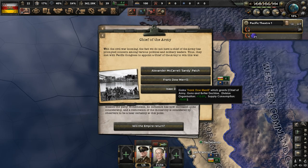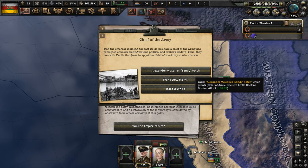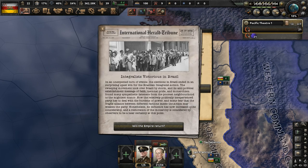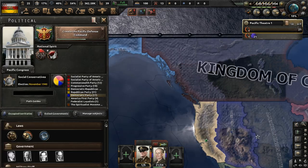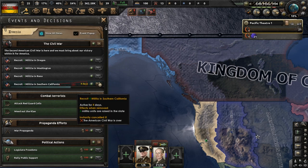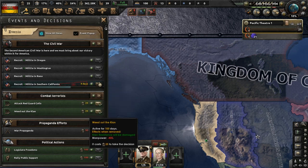Alexander Patch has been made chief of the army, which will improve our division attack. Brazil had its election, and we deal with widespread rioting by syndicalists all across the West Coast. In Seattle, for example, longshoremen and teamsters broke into city hall, leading to a standoff. We now have the national spirits minor socialist resistance and organized clan resistance. We can get rid of them through combat terrorist decisions we have unlocked just for this situation.